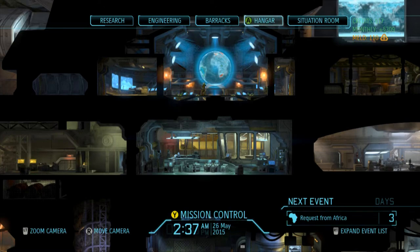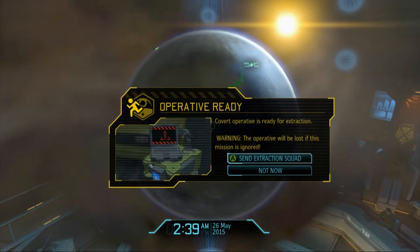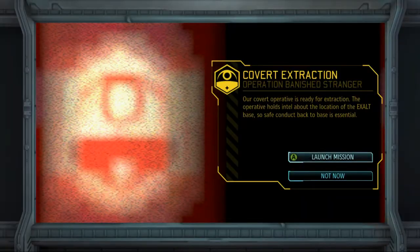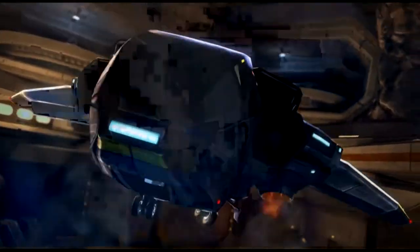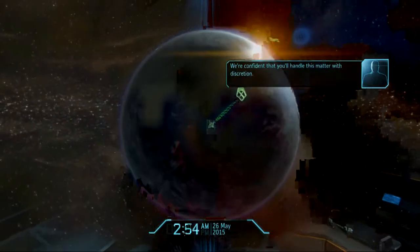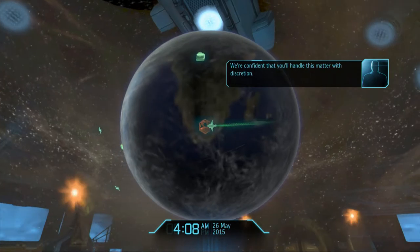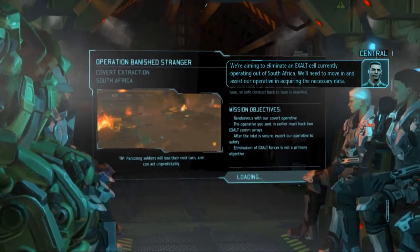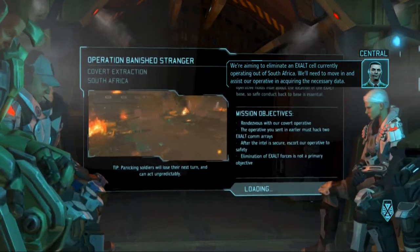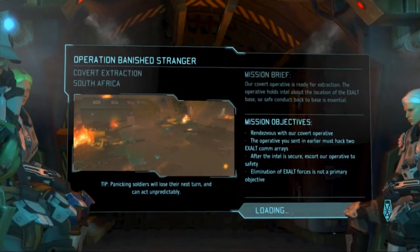Yo guys, what is up, it is Nick. We are back on XCOM Enemy Within, heading out on a covert extraction mission. Let's go ahead and get this kicked off — see what Yorveth has gotten himself into. South Africa — we're aiming to eliminate an Exalt cell currently operating out of South Africa. We'll need to move in and assist our operative in acquiring the necessary data.